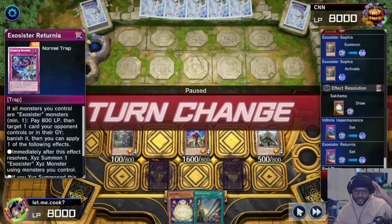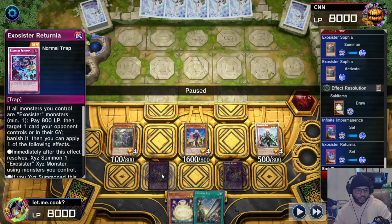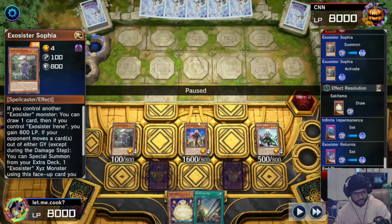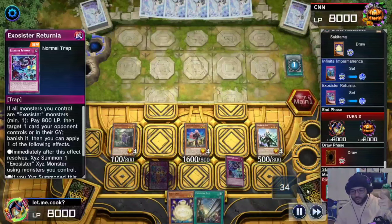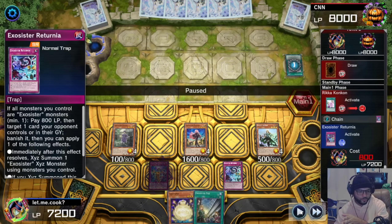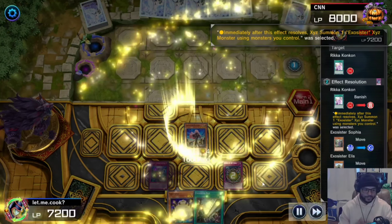I'm going to normal summon Sofia, activate her effect, draw into a Sakitama, and set down Bagooska — end turn. Because they hit us with Maxi I didn't want to do a bunch of special summoning and give them a bunch of cards. We're actually fine with Infinite Impermanence and Exorcist Riturnia because with three Exorcist monsters on the field, if they move anything from the graveyard I get to XYZ summon — and I still have the banish right there.